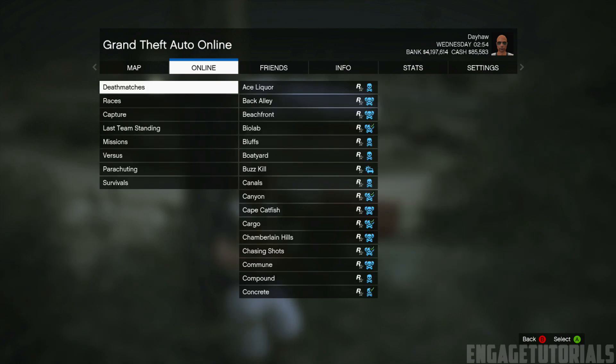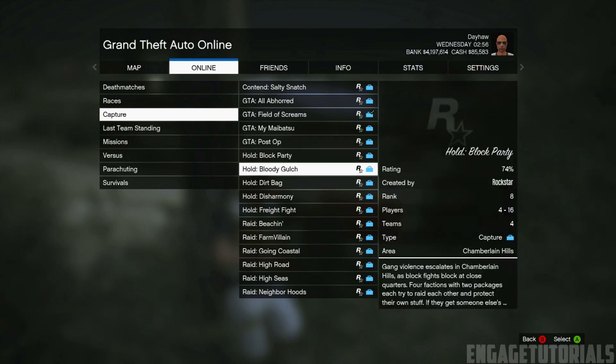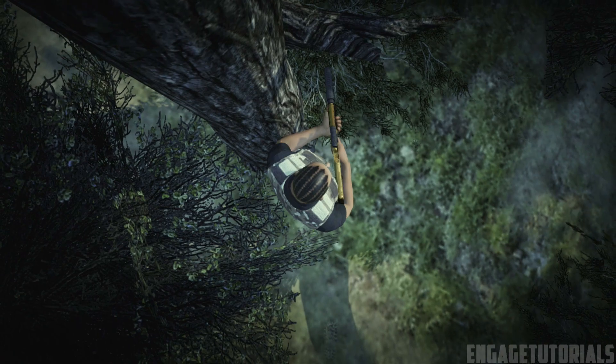What you want to do is go host a job, Rockstar Created, go to Capture, and then this time we're going to be doing Raid Neighborhoods. Just go to Neighborhoods and then launch the job, and go ahead and wait for that to load up.